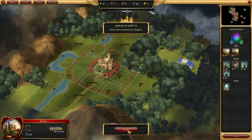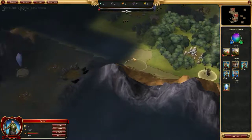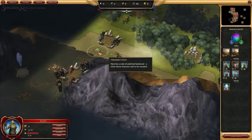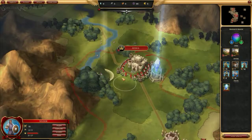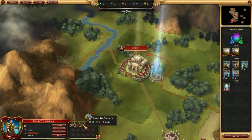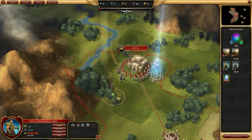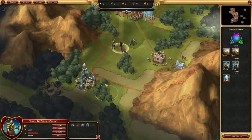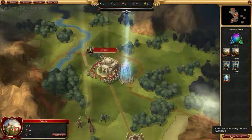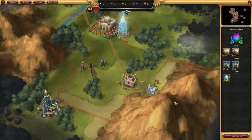We're going to pick up mostly hammers right here because we went all food before and see if that helps us. Let's try pushing out just a bit — oh gosh, they're still here. Well, that's unfortunate. We've got to build things — let's build a barracks so we can build some higher level units. Those guys are probably going to hurt us. Let's build a garden here and end our turn. Those guys left us alone.